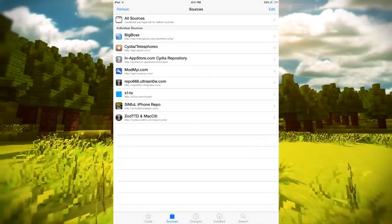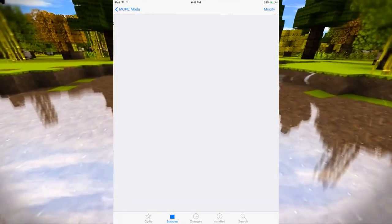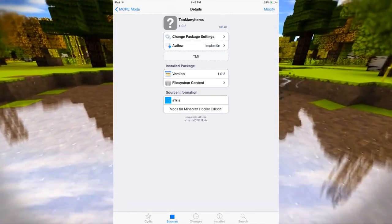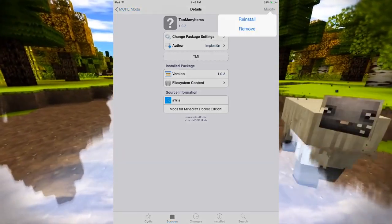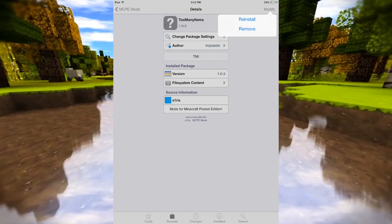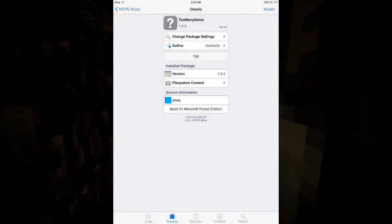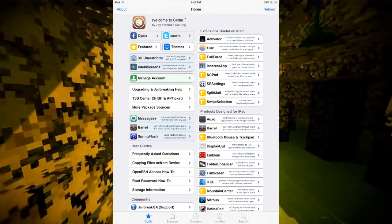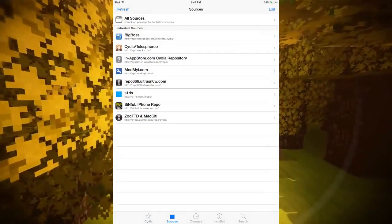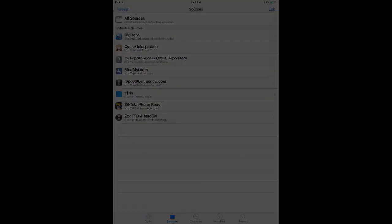Now go to the repo, go to MCPE Mods, then Too Many Items. All you gotta do is click Install in the top left corner and it'll install it for you. Then it'll reboot your device and you can go straight into the game. That is how you use Too Many Items. I hope you guys enjoyed this video — if you did, leave a like and I'll see you in the next one.